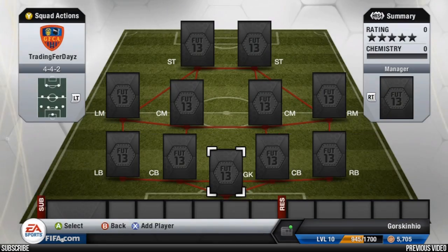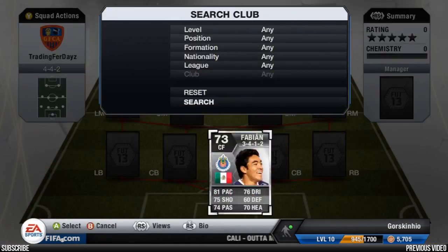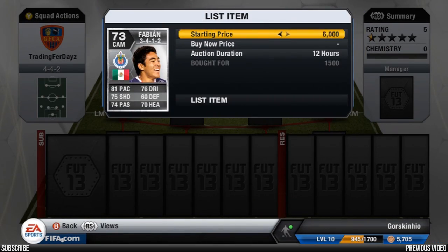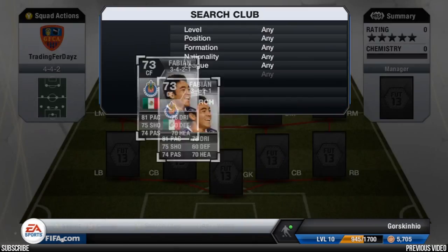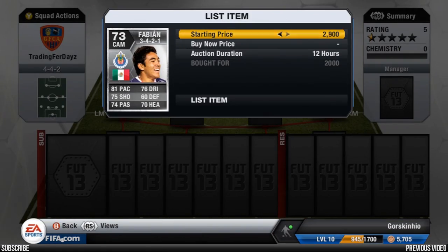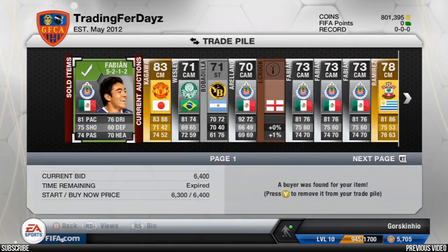We picked this one up for 1.9k and put him up for 6.4k. Another one we're going to convert — and as I said, deja vu, you're going to see this over and over in this episode because it's making us quick profit. This one cost 1.5k, going to put him up for 6.4k. Max that guy cost me was 3.5k to convert. Another Fabian — going to put him up for roughly the same, 6.4k. It's really working for me.